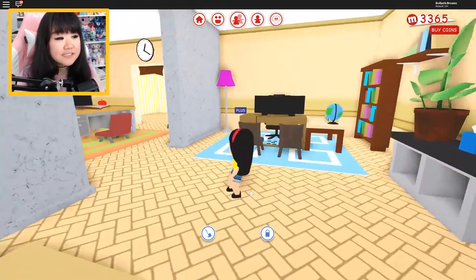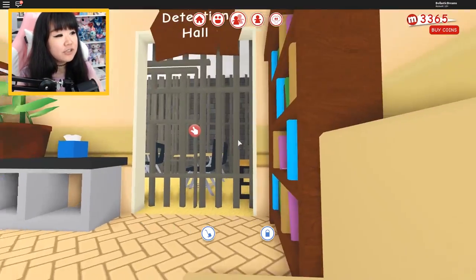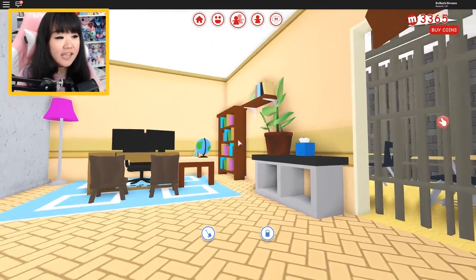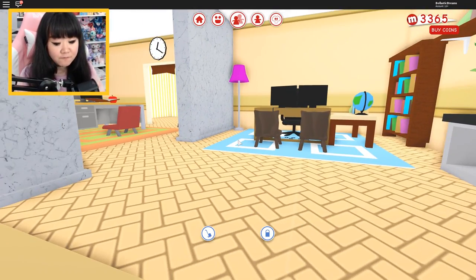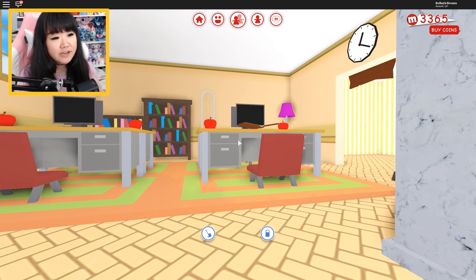It has been quite a while since I last decorated my school build. We actually worked on the detention hall, the principal's office, and the teacher's office area. But we really need to complete this school because Meep City updated with a new school in the game, so I think it's time we wrap up this build.